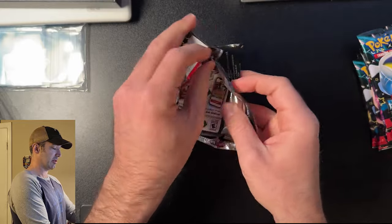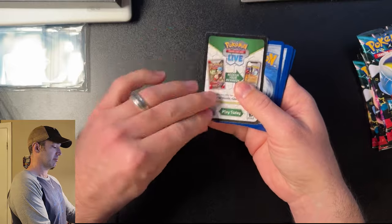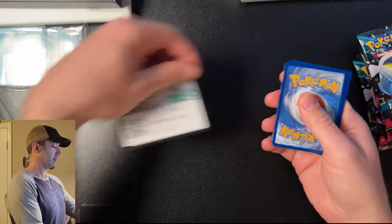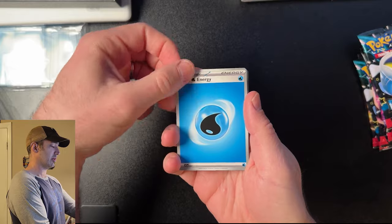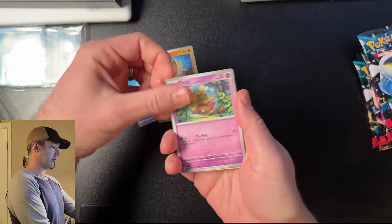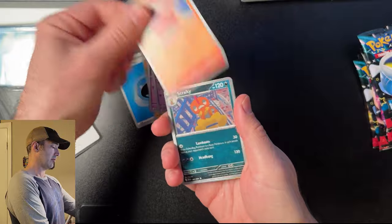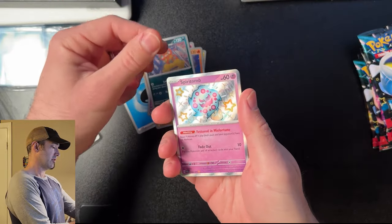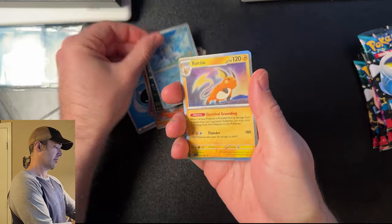I love how smoothly these packs of cards open — I struggle sometimes with opening packs. Code card, one to the front, third pack. Let's see what we get: Energy, Mankey, Flittle, Pikachu, Gravard, Docspun, Camerupt, Scrafty, Spiritomb, Frigibax, and Arachoo.